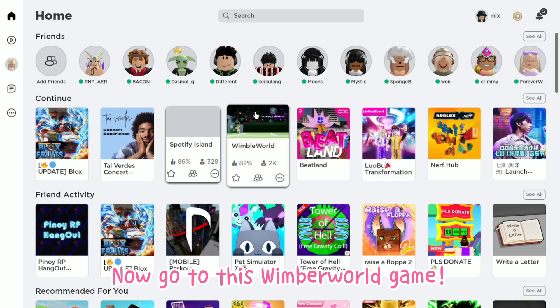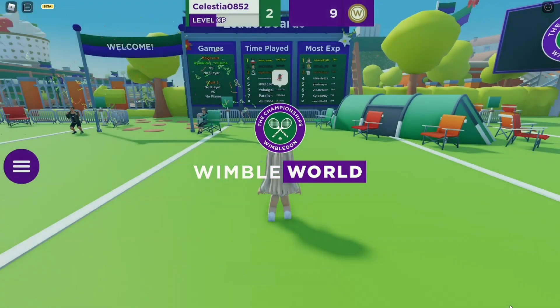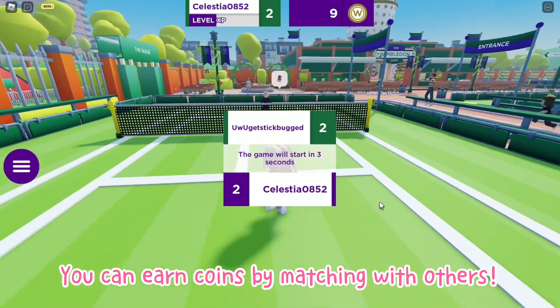Now go to this Wimber World game. That item is worth 100 coins for you to get it. You can earn coins by matching with others.